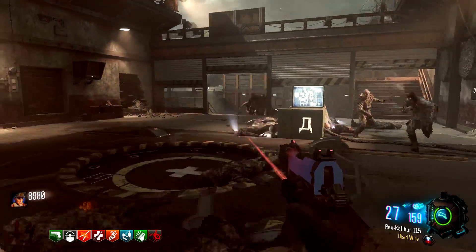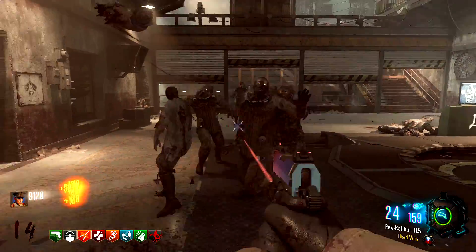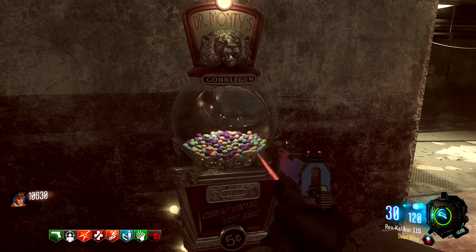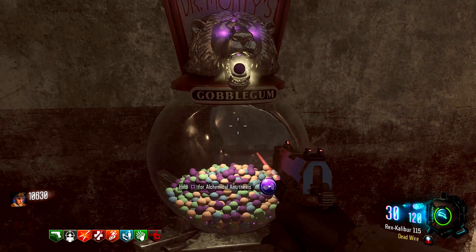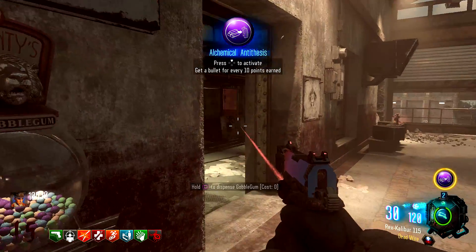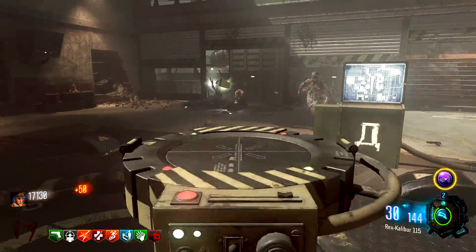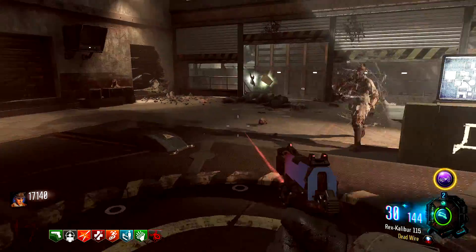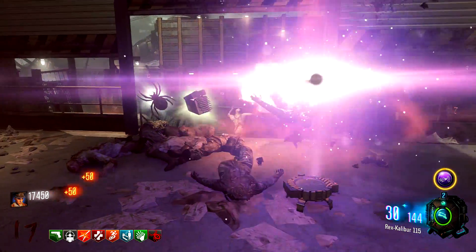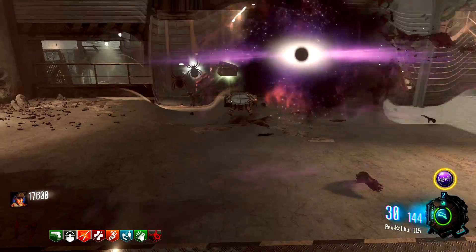Another thing that's very useful is Gersh devices, but you don't necessarily need them. All you want to do is run a circle right next to this lander — it's a big open area. Shoot them with your RK5 and the Dead Wire will kill nine zombies at a time, and you can activate this about every five seconds. Alchemical Antithesis is great if you run out of Thunder Gun ammo, so keep it ready. If you see a max ammo, you can throw all of your Gersh devices out. They're not necessary, but very, very good if you can get them from the box.